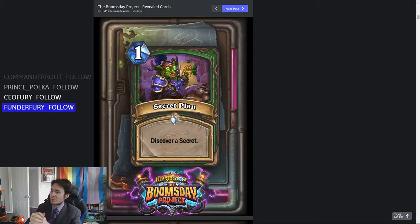First we have a one mana secret, Secret Plan. It's a spell — Discover a Secret. Pretty nice. Most notably it can be put into Spell Hunter, which is nice, or even just some kind of whatever hunter really. I think many hunters can kind of splash this in their deck. What are they going to take out for it? I'm not exactly sure. Maybe they're just going to throw it to the wayside and say no thank you.